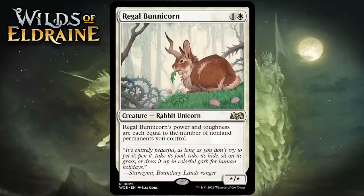Next up it's Regal Bunnycorn, which for 1 generic and 1 white is a star-star rabbit unicorn at rare. Its power and toughness are each equal to the number of non-land permanents you control. This will be a very large 2-mana creature on a lot of boards, with a floor as a 2-mana 1-1. This format looks to have more permanents than normal — food, roll tokens, treasure, rat tokens are all over the place. That said, it still asks you to have a significant board in place, and the ceiling is just a big vanilla creature. Giving it a C+.